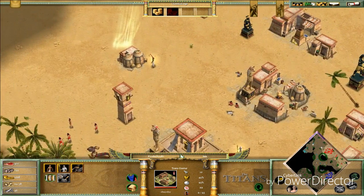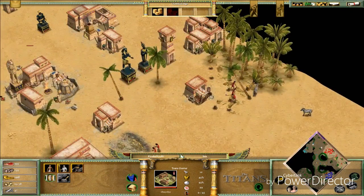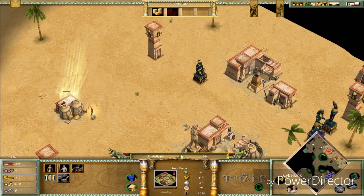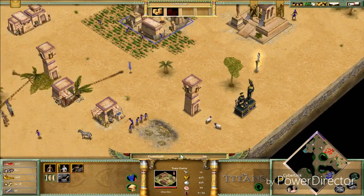My ally is doing very well — he has two town centers, that asshole. What do I need more than food right now? Just food.